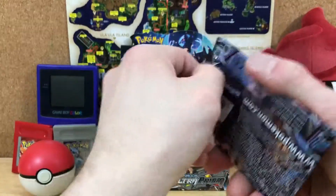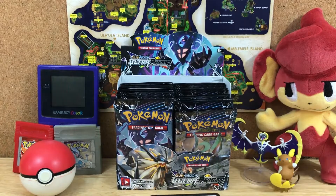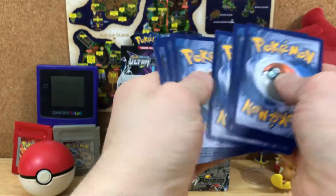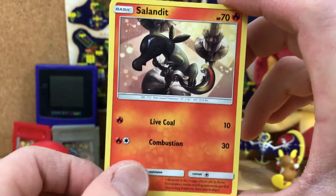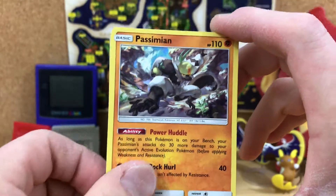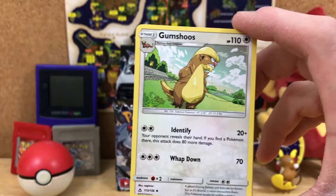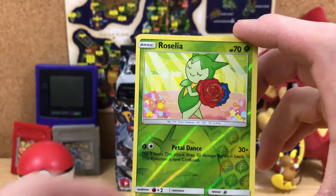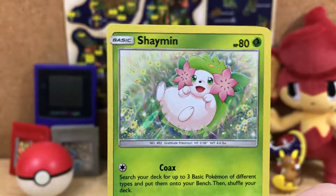Alright, let's get this open. Salandit, a Passimian, Shinx, Exeggcute, Magnemite, Dark Energy, a Spiritomb, Gumshoose, a Luxio, and a Reverse Roselia. And our Rare is... aw, that's adorable — a Hollow Shaman. Very cute, I like that.